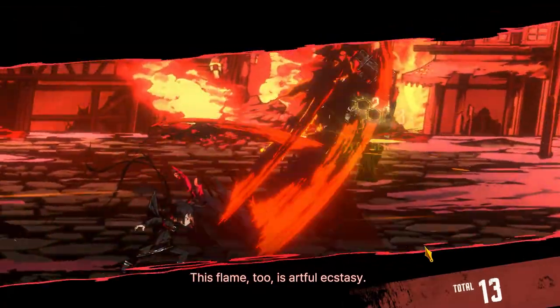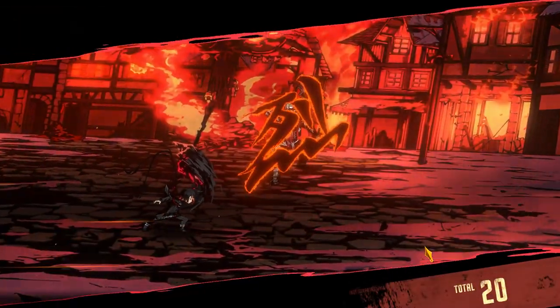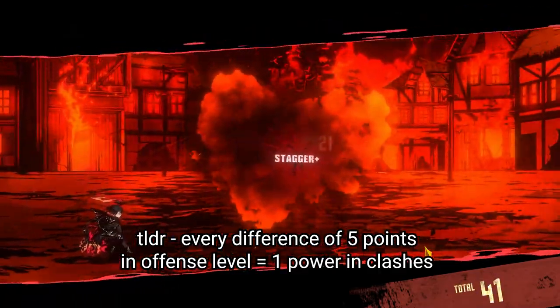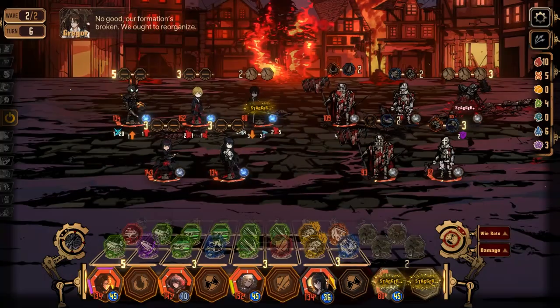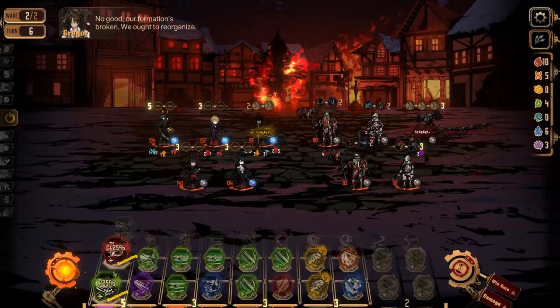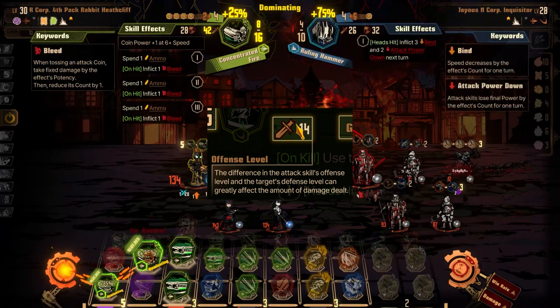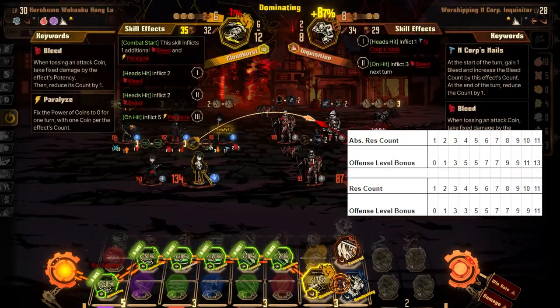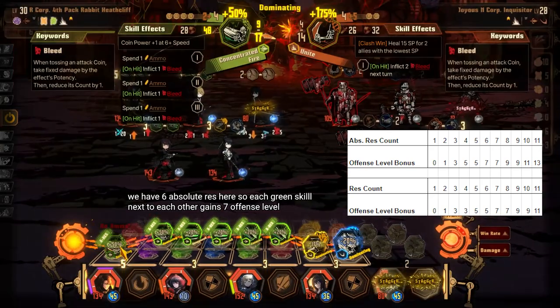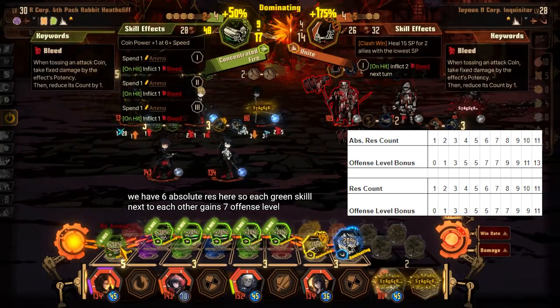I'm not short on offense levels if you're new to how this works, but TLDR, every 5 offense levels you have over your enemy gives you 1 power while clashing. Also, someone in the community pointed out that you actually get some damage for every point of offense you have too. As for exactly how much offense resonance gives us, thankfully someone on the subreddit already tested all the values so we don't have to.